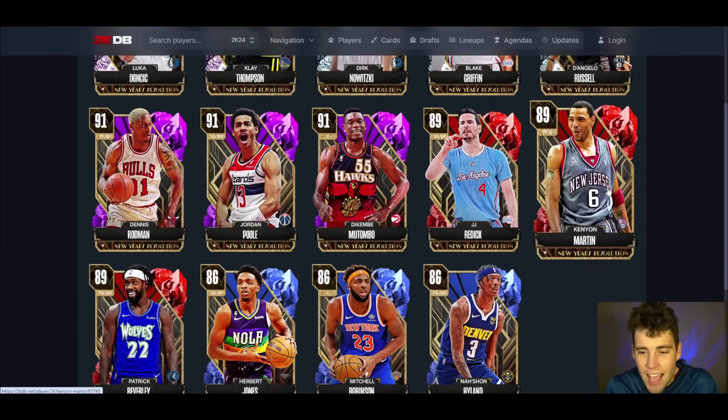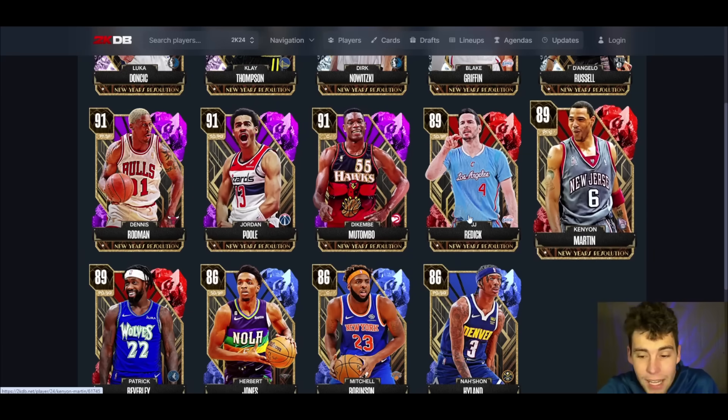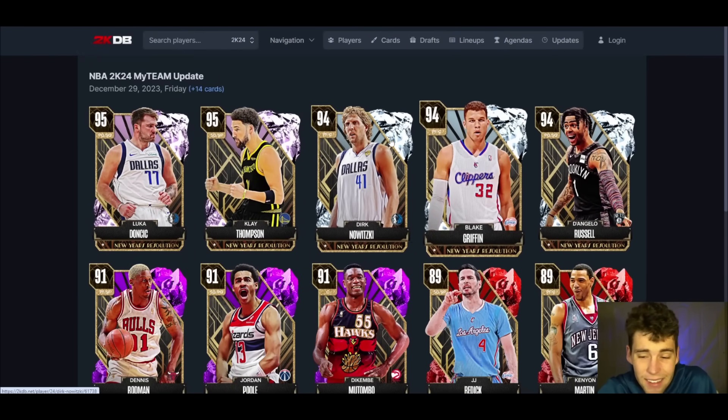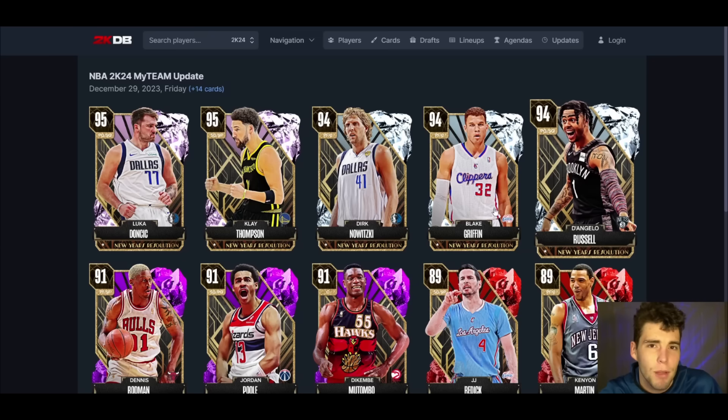Honestly, I think this set and this drop is more so for the budget ballers and the guys who haven't spent. Looking at Jordan Poole, Kenyon Martin, Pat Bev, Herb Jones, and Mitchell Robinson — those are the guys that really excite me. It is top heavy with Luka and Klay, but none of these diamonds really excite me either. Let me know your thoughts on each card in the comments, drop a like, subscribe, and as always, I love you guys — have a blessed day.